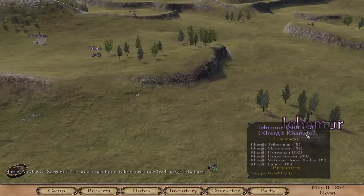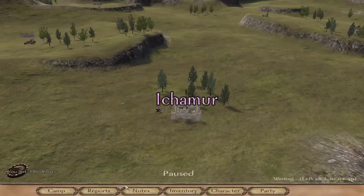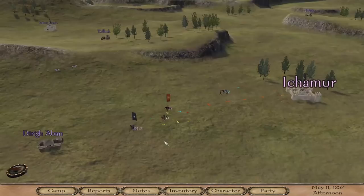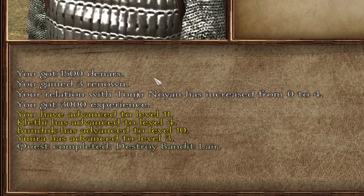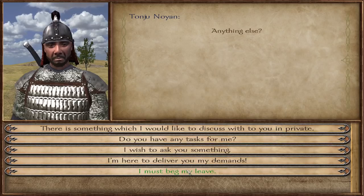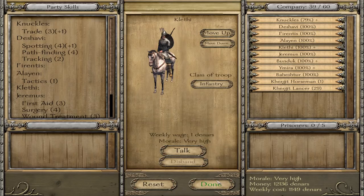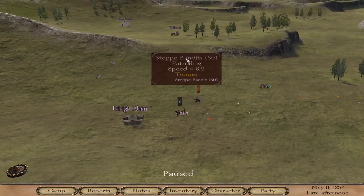Now that the lair is gone, we're going to go back and find Lord Noonan to get our reward, which is fairly substantial. We'll have a quick trip back to Ichimura to trade out what we got, then see what Lord Noonan has for us. Selling off all the junk we acquired got us 390 dinars — not too bad. Quest completed: we gained 1,500 dinars, 3 renown, 3,000 experience. We've advanced to level 11, and three of our characters have also advanced another level. This gives you so much experience — the cash is great, but the experience is absolutely amazing. This is the fastest way to level up your companions that I've found.